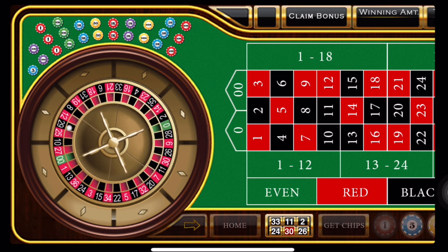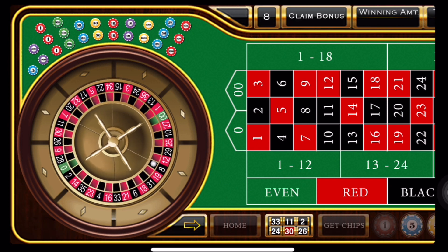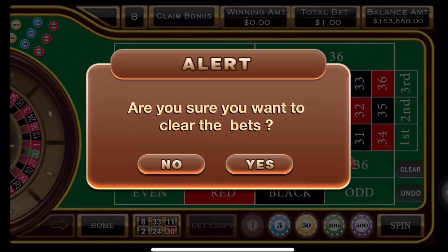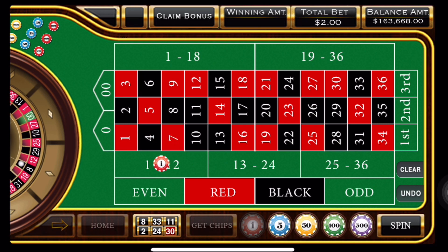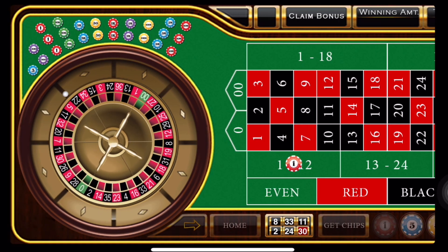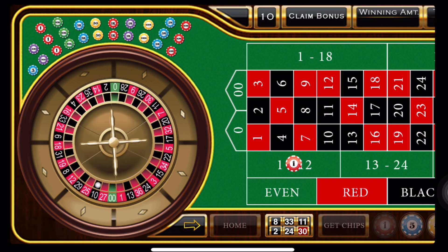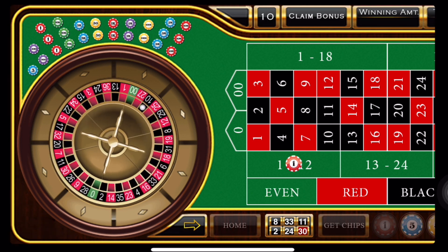Here we go, and we have a black 8. That's back to the first dozen. I was a roll behind, wasn't I? So now we're going to up bet to 2 in the first dozen. And we have a black 10, which is a win. Fantastic.